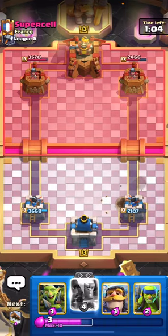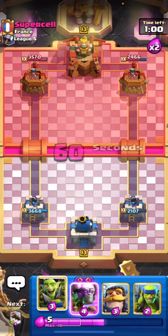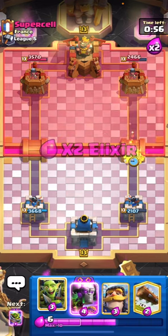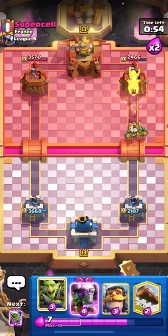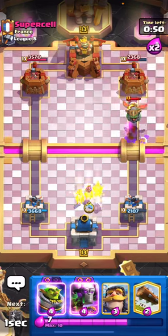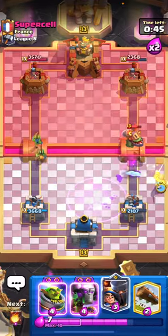That was his chance to trick us and now that's gone. Let's go ahead and cycle some Spear Goblins here and then wait it out. He's gonna go for the Inferno Dragon - I'm just gonna cycle my Goblin Gang here. He zaps it, so there's the evo zap.